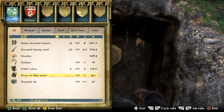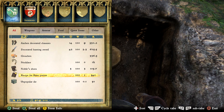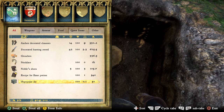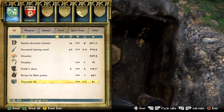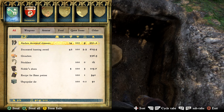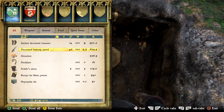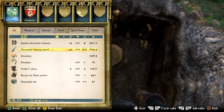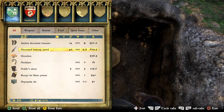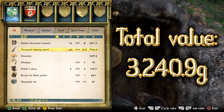We have a necklace worth a thousand gold. We've got more noble shoes — you can sell those for 105.7 gold. Next we have the recipe for bane potion — if you want an infinite supply of those potions you can learn to read and use it, otherwise sell it for 540 gold. And finally we have the unpopular die with a value of 50 gold. In total the treasure from treasure map 14 has a total value of 3240.9 gold — not amazing but not terrible.